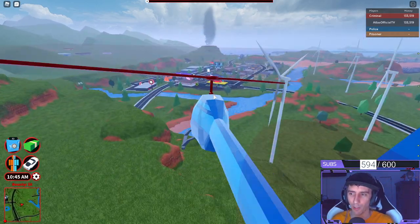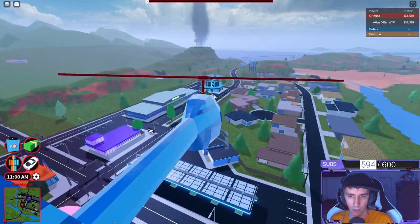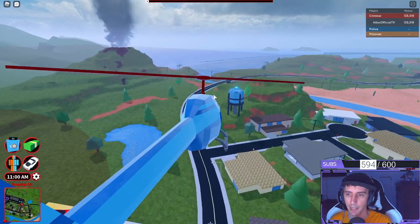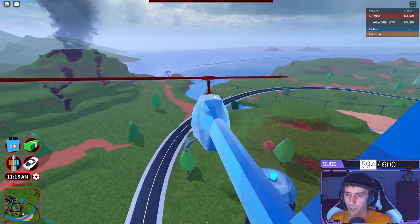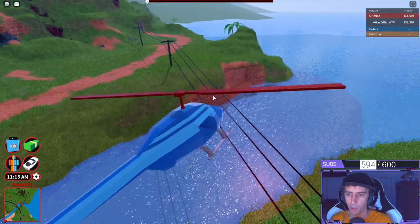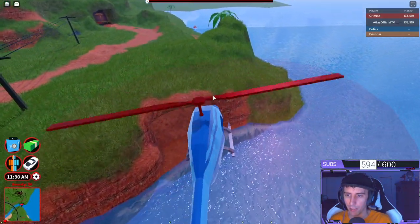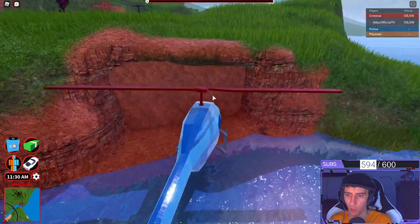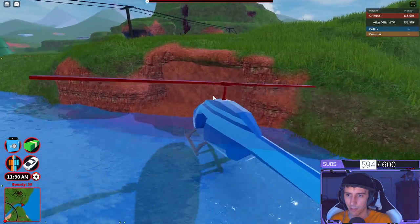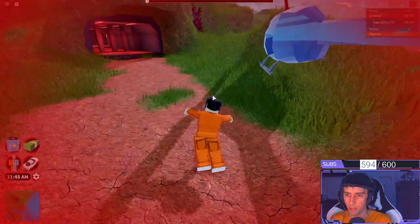Going back over to the volcano with the helicopter, just taking one look. Hopefully we can get down below. The car was $599,000 — just under $600,000. Now that I'm a criminal, I'm stuck in some power lines — didn't pay attention. Let's see if this bad boy is going to open up for us. And it is not. Is it because we have to have a car?